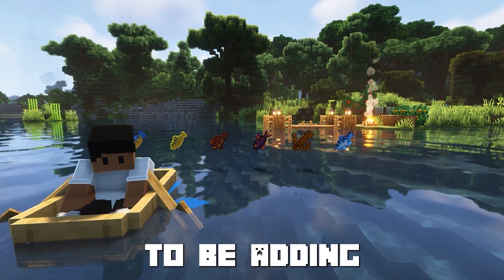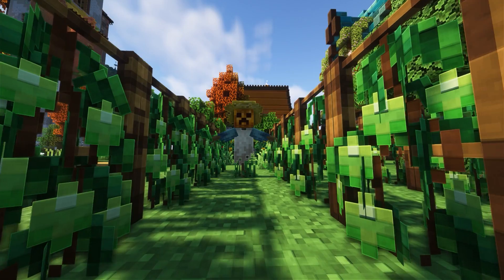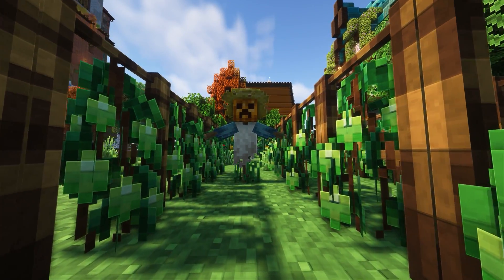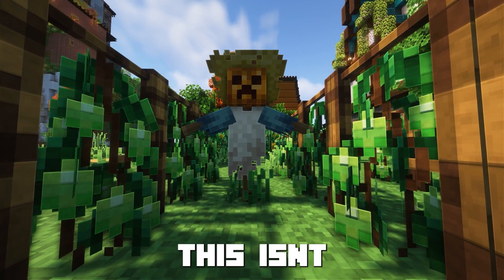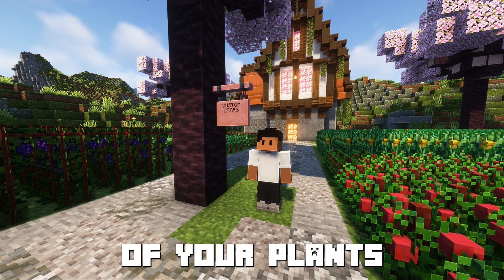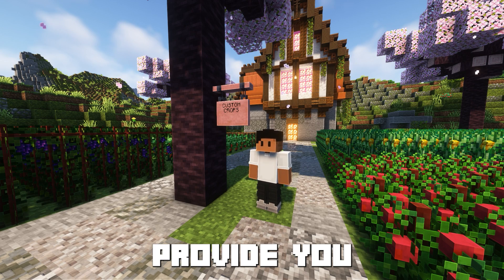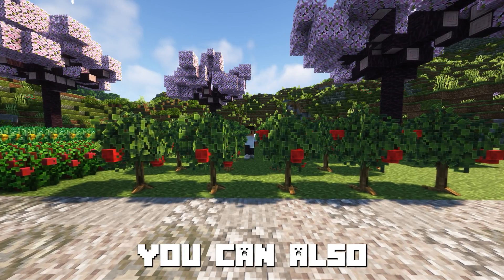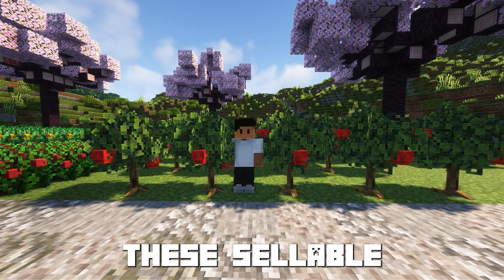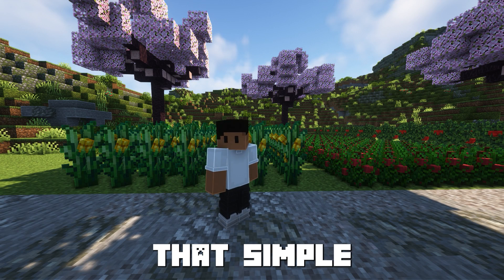Last but not least, we're going to be adding Custom Crops. This adds what we're still waiting on Mojang to add — new food and plants. It works in a Stardew Valley-similar method: the more you take care of your plants, water them, and collect them, you also get a rarity rating. That rarity can provide more benefits, such as filling up your hunger bar or saturation more. You can also set it up in your server to make these sellable, with higher rarities selling for higher amounts.